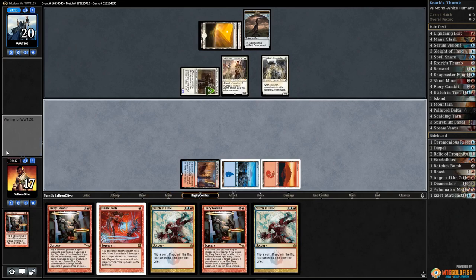Oh — zero for one with our coin flips. It's easier if we have a Krark's Thumb.